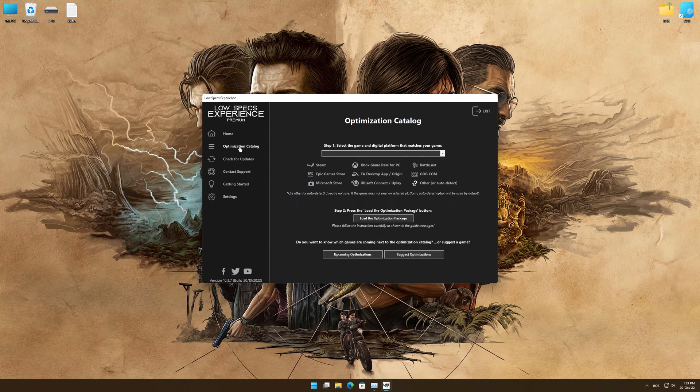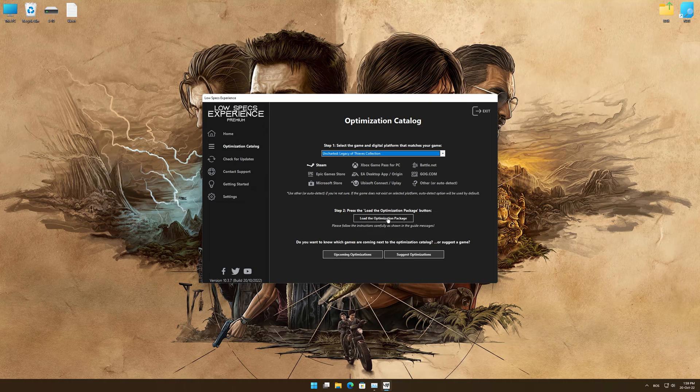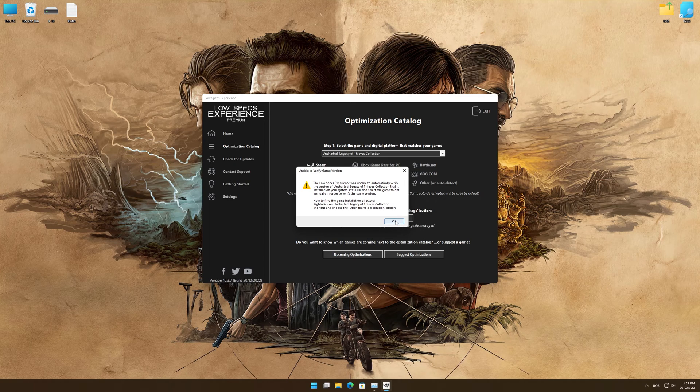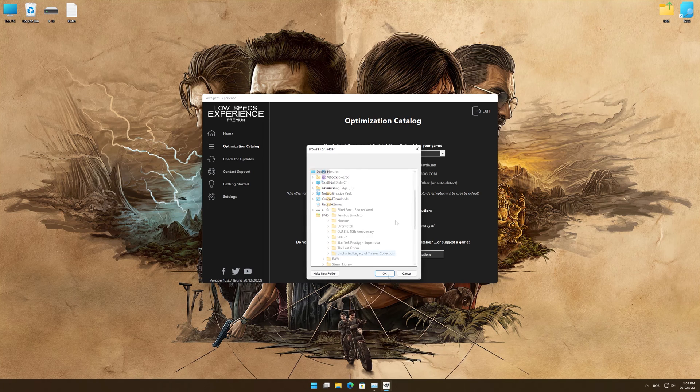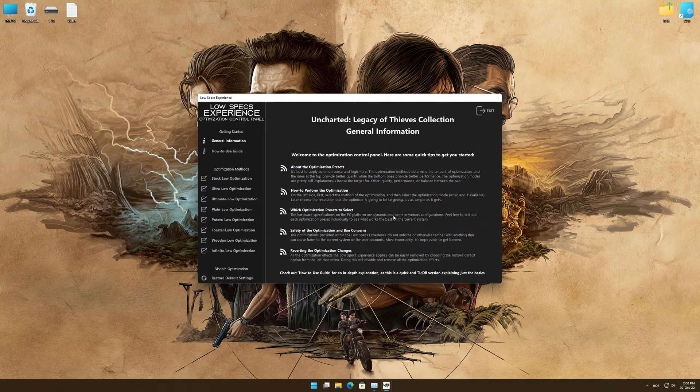From the top of the menu, select the applicable digital platform, and then select Uncharted Legacy of Thieves Collection from the drop-down menu. Once that is done, press 'Load the Optimization Package.' If the Low Specs Experience does not automatically verify the installation location, simply select the location where your game is installed. Press OK and the optimization control panel will load.